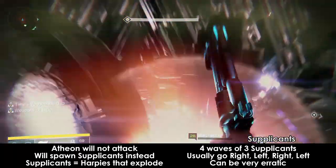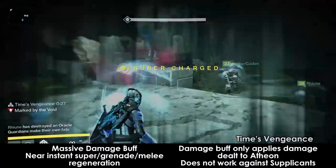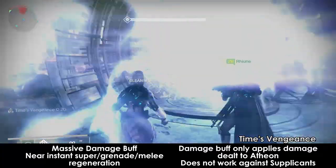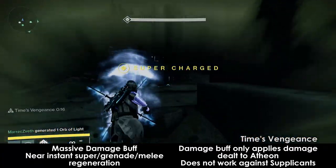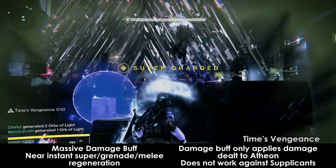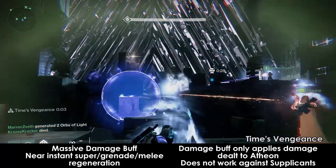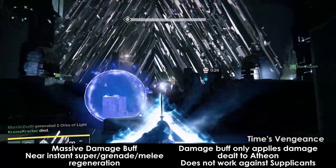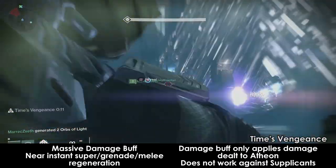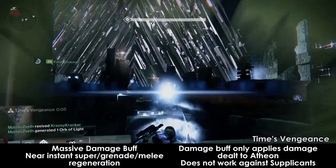The fourth wave should be cleared as soon as possible. A Warlock Nova Bomb at their spawn point will help immensely. Once all oracles are dead on the inside, you will be buffed with Time's Vengeance — a 30-second buff that instantly refreshes your super and grenade whenever you use either, and gives an immense damage buff. As soon as the buff comes, the inside team needs to get out of the gate as fast as possible and head to the back of the room. All Supplicants should be killed as fast as possible so you can start damage on the boss. Supers should be used, grenades spammed, and weapons shot. The relic holder can keep blasting their super at the boss — just make sure your super meter refreshes before using it or you might fly off the edge.